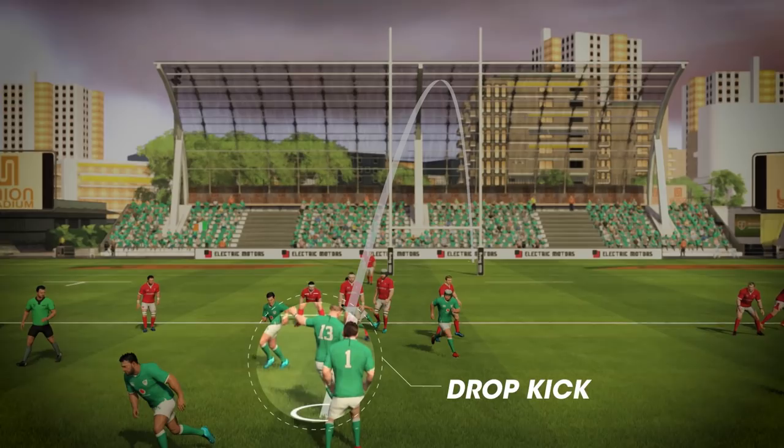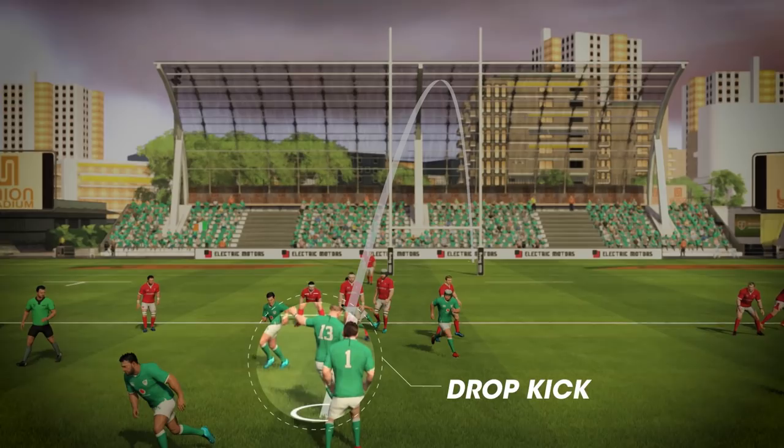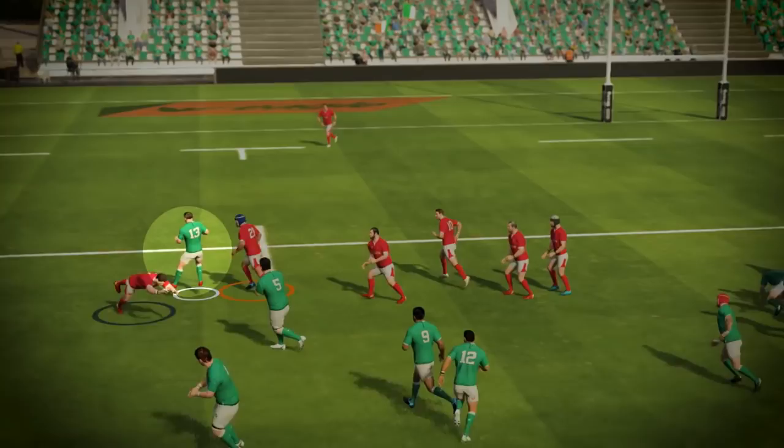If you're within range, a good choice might be to try a drop kick. Your last option is to go it alone. With the right stick, you can perform different techniques and moves, like a feint pass, sidestep, and handoff.